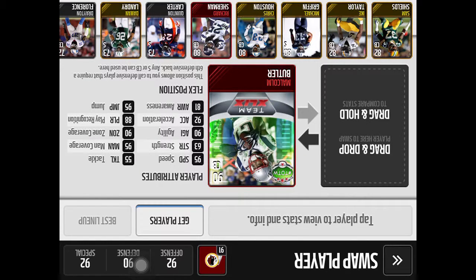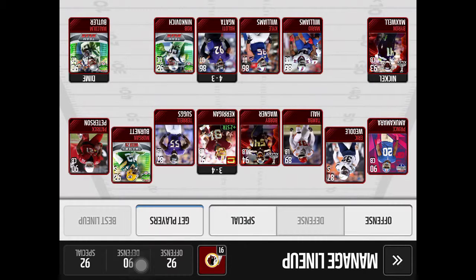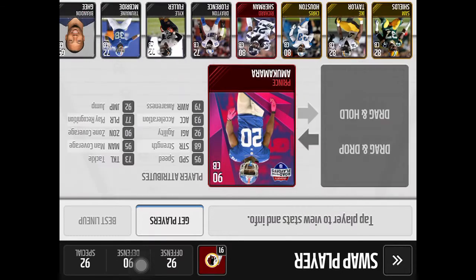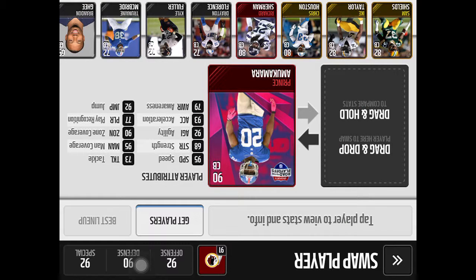Malcolm Butler is always there to get the interception when we need it. 95 speed. Play recognition 88 — that's fairly high. Patrick Peterson's play recognition is only 78, so that's a good thing about Malcolm Butler. Prince Amukamara — I respect this guy, I think he's amazing. He's got 95 speed, 73 tackle, 68 strength, 95 man coverage, and 90 zone coverage.